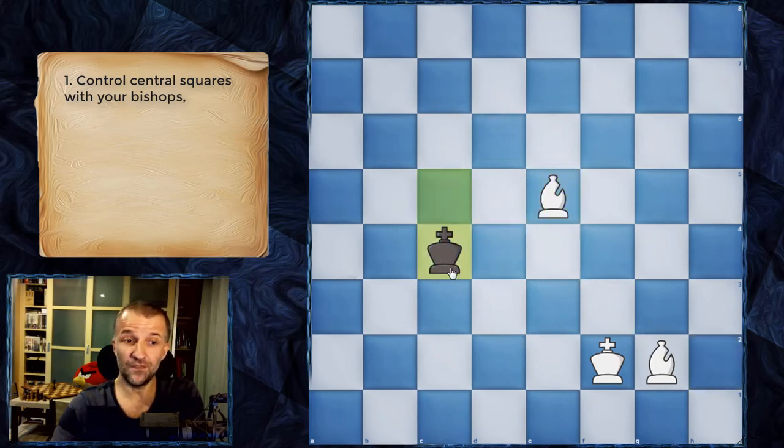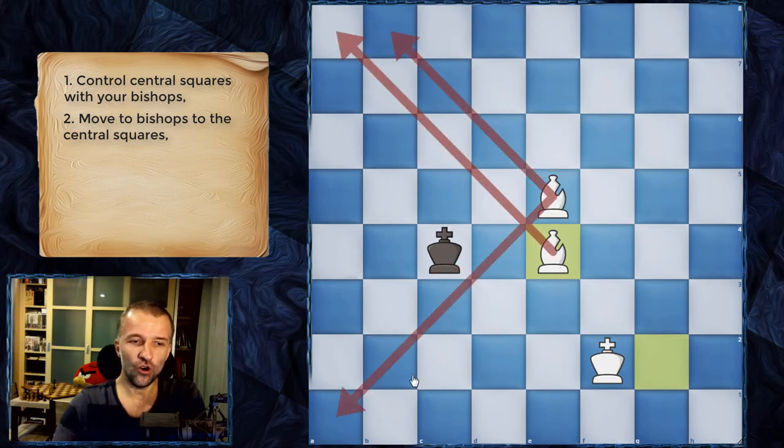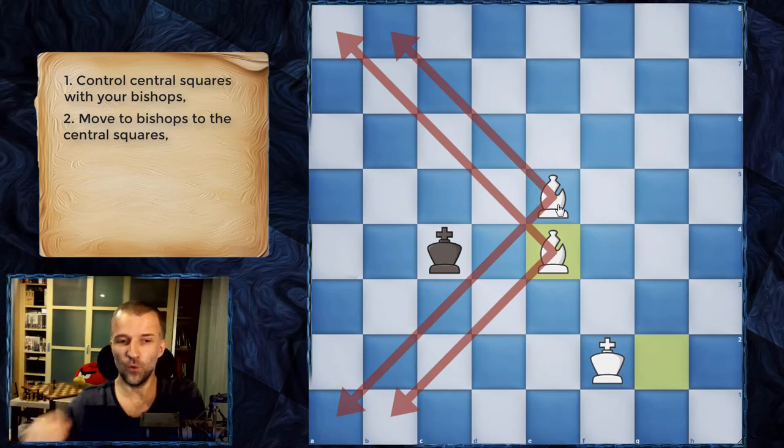We can see king c4. The king would like to come in, but in the second step we want to bring both bishops to the center. Once the bishops are in the center they cannot be approached by the king — they can only be approached from the flanks, but that's not possible once they face the king, because they control all these squares.